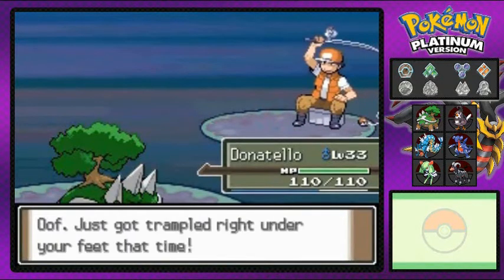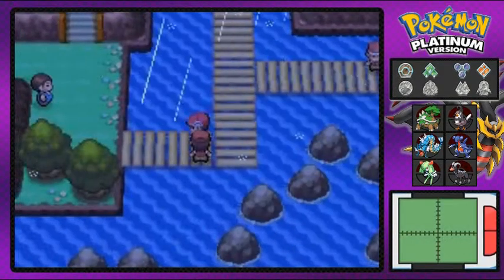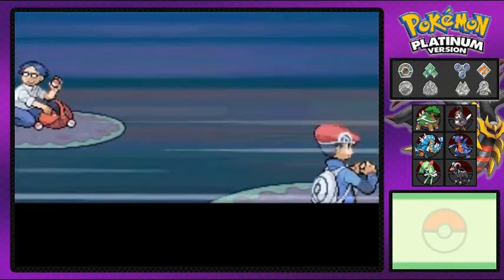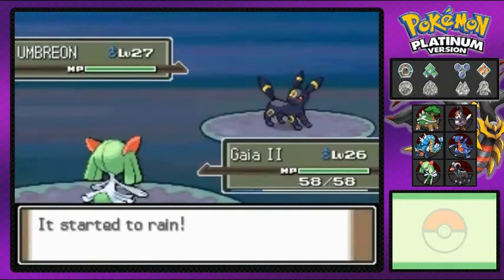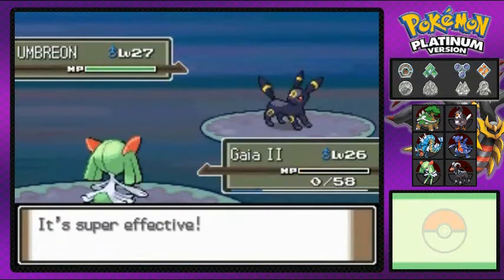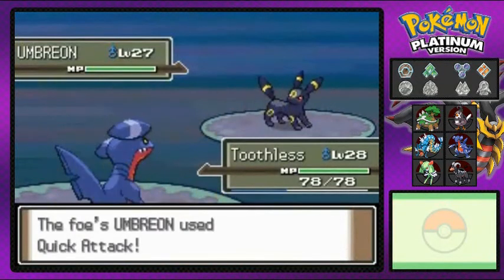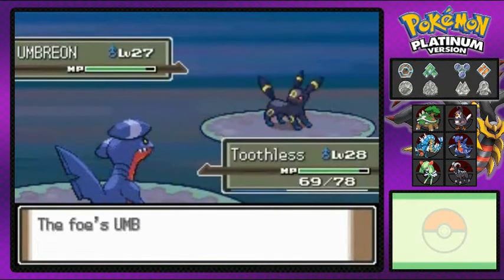Defeated all those guys. Switching up my Pokemon — hopefully Kirlia number two can win another battle because it really wants to evolve. Here comes an Umbreon and I picked the wrong Pokemon, so I'm switching out to Toothless. Umbreon uses Pursuit which can attack a Pokemon while it's being switched out — and it made my Pokemon faint. Great. Let's avenge that. Rock Tomb lowers its speed, Slash Attack, but Umbreon still has high defense.